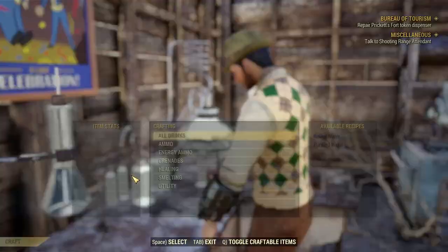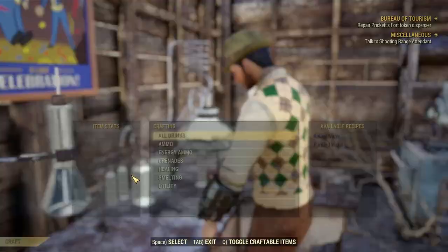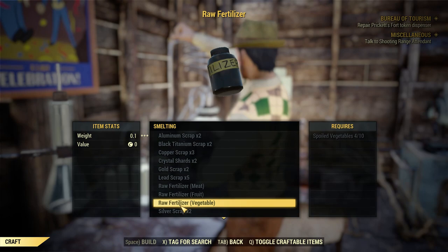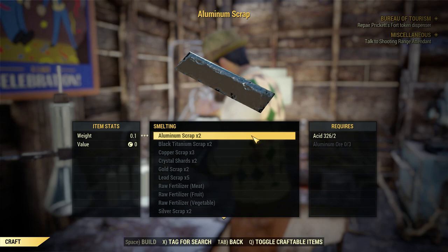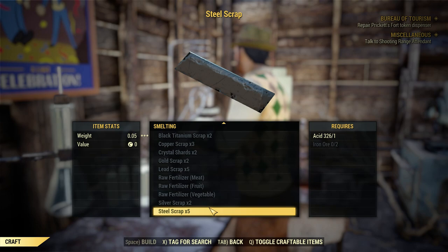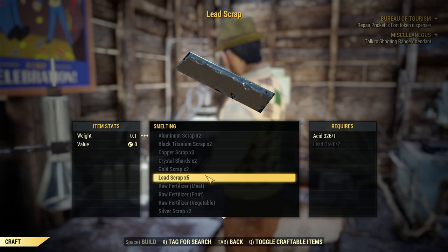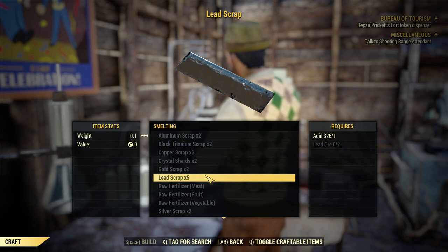We're going to look at the chemistry station first, and we're going to check smelting. Smelting is taking the ore we find in the world and turning it into scrap. I always wondered what weighs more, the scrap or the ore? Well, when you factor in the acid that's used, it turns out that every scrapping recipe is weight positive, meaning that you actually save weight by scrapping your ores, with the exception of one, and that's lead.